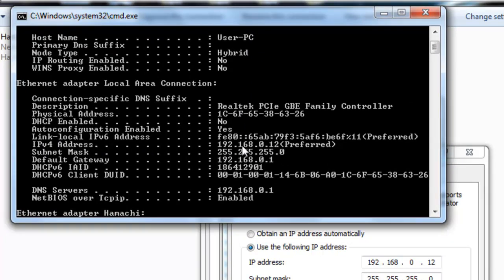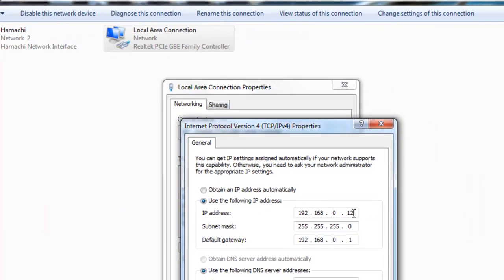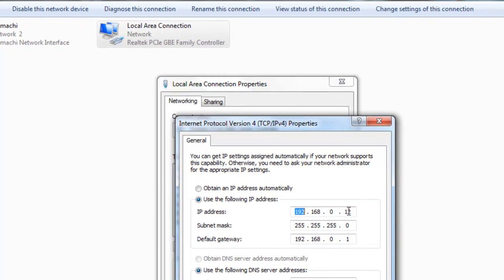Whatever that address is, just type it in — it'll be something like 192.168.0.something. Ignore the last part after the final dot; just go for the first three parts. So 192.168.0 — those three parts at the start connect all your computers on the same connection.